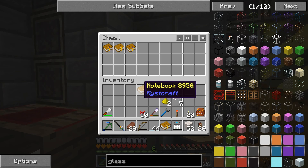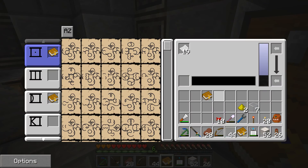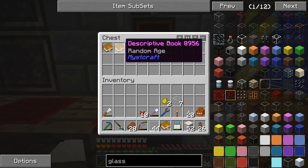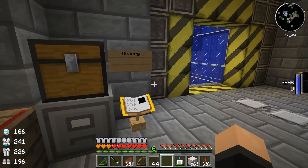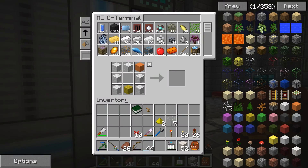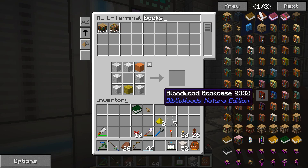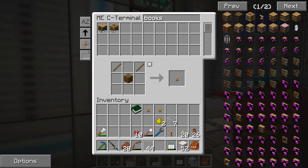Let's throw these other books in here — these notebooks we don't need anymore. And we can take this other notebook back out and empty it out. We'll need to make sure we have a linking book, a book stand, and then an emergency book stand just in case something goes wrong. So we'll go ahead and make one of those up quickly.